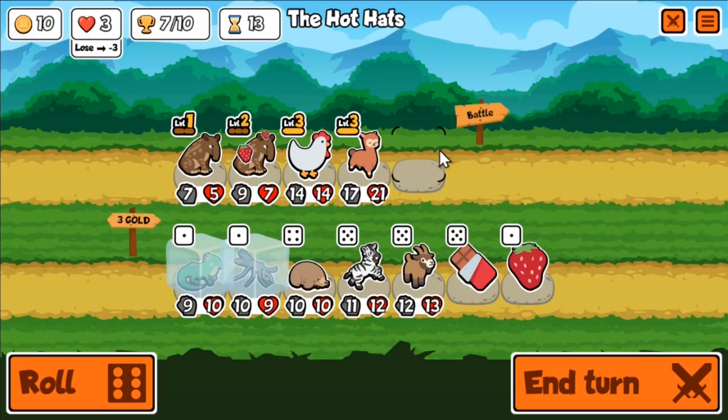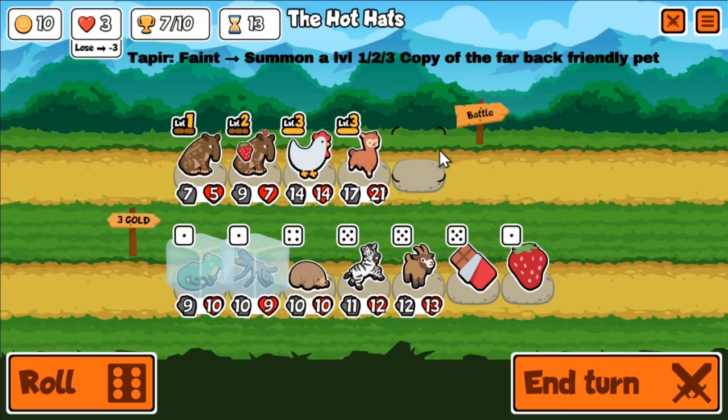What are the three pets needed? The key pet here is the Tapir. It is a 4-3 base unit with a very special ability: when it faints, it summons a copy of the far right pet. What happens if there are two Tapirs and the first one dies? It's going to copy the far right pet, which is just another Tapir. Very easily, you get an infinite loop of infinite Tapirs.